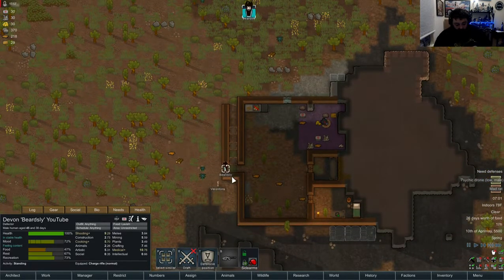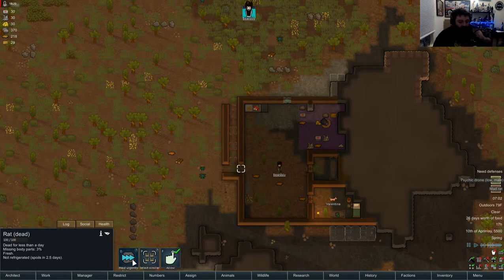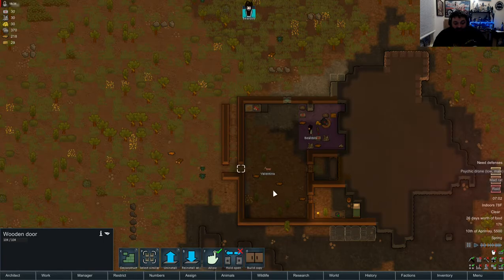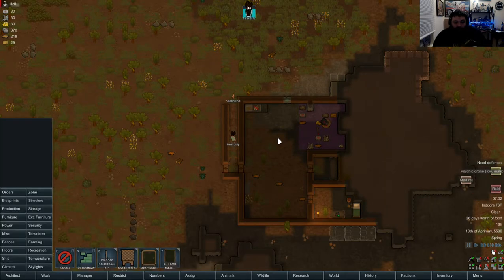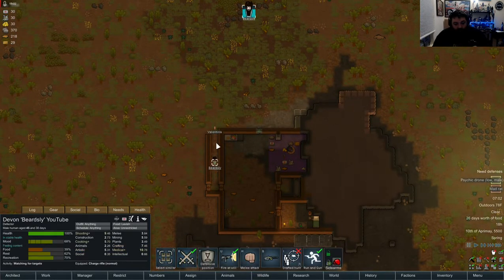Oh there's a rat now. What's your problem bro? He almost got you! What is going on - a raid? Are you kidding me? Oh my god, why will you not finish this? My construction skill is too low to build a trap. Okay, where is this raid? Who are these people? It's one person with a club - oh man, I think I got this. I'm going to make you go up and fight her right now.